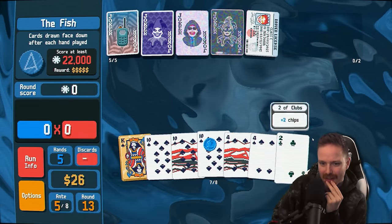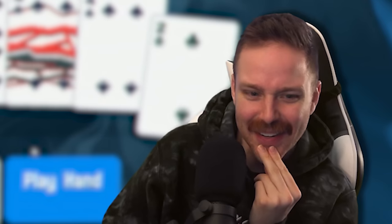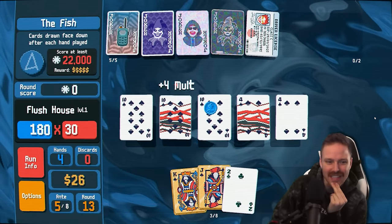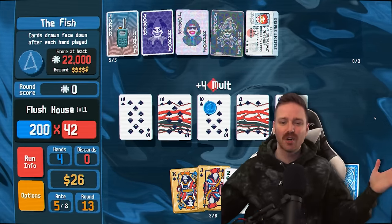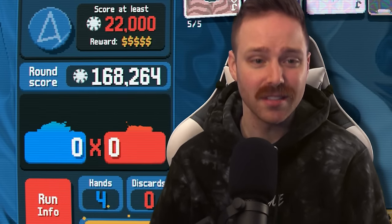Get this red card out of my face. Please be worth 22 grand. I don't have any more discards. We'll get $6 if we finish right now because we have two golden face cards. Every spade is going to give us... Oh, it's a flush house! I didn't even realize these are all spades. Not a full house, a flush house. Oh my god — that was worth 168 grand!